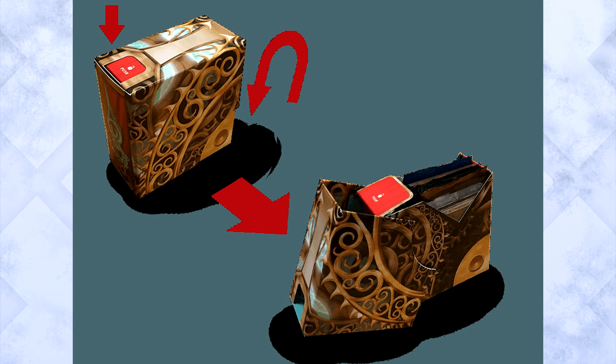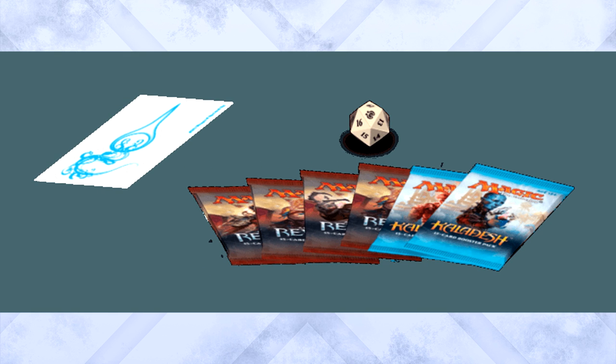The pre-release is a sealed event. You pay anywhere from 25 to 35 dollars and you're given this little box. It's a bit confusing to open at first, so just push down the little red button and you'll be good to go. Inside of the box you'll find 4 packs of Aether Revolt, 2 packs of Kaladesh, a random foil promo rare or mythic, and a 20-sided spin-down die, one of my favorite parts personally.